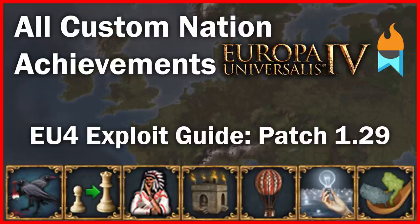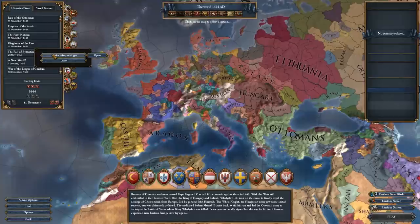This next exploit is basically the same as the last one, except you only use it to play as a custom nation. You can get all of the custom nation achievements easily with this — just go back and follow the linked guide. Do the shift right-click trick, close out of two windows, and create a custom nation or load one you've prepared.